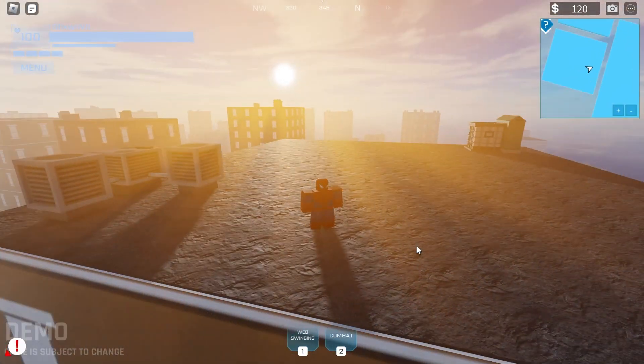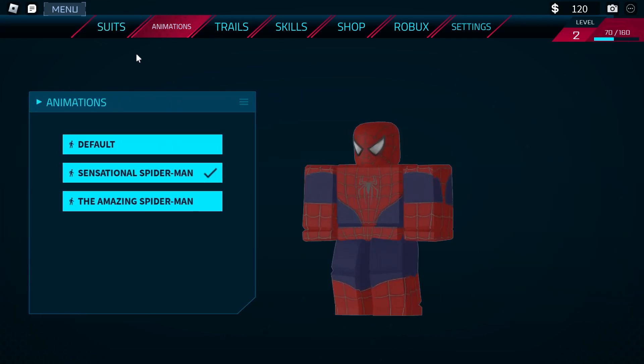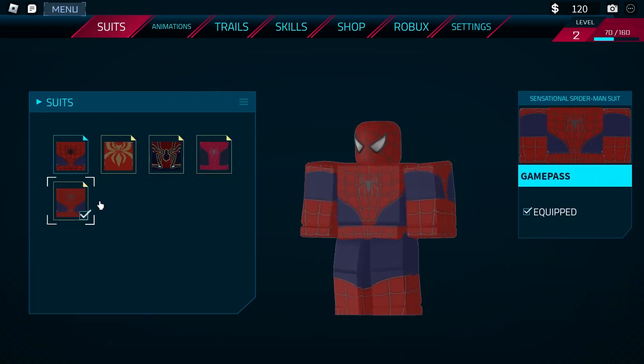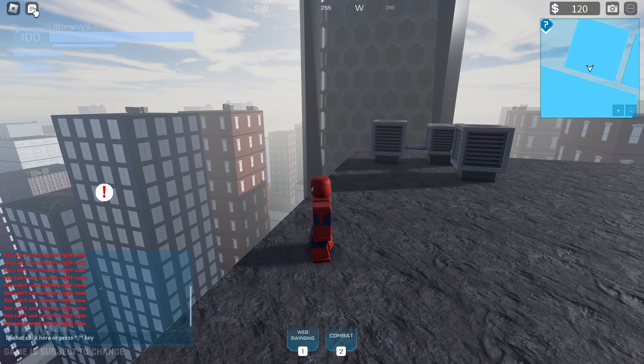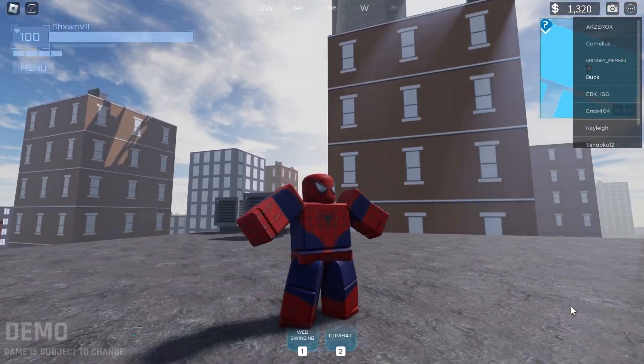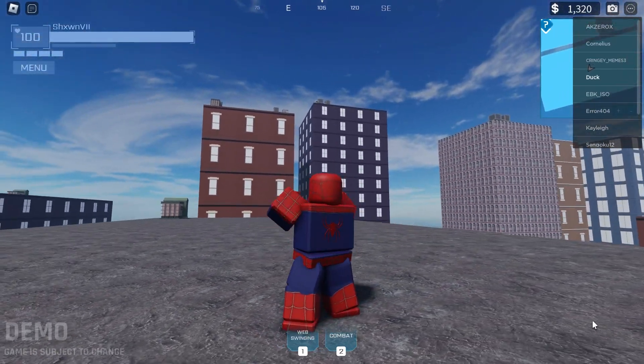Tangled released an update yesterday and they made two new game passes: the Sensational Spider-Man, which is based on Tobey Maguire, and the Amazing Spider-Man, which is based on Andrew Garfield. These game passes are strictly cosmetic — they give you suits and some new swinging animations and do not affect combat or anything else besides swinging.